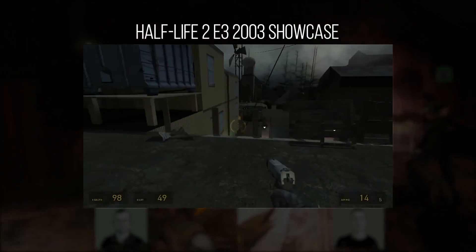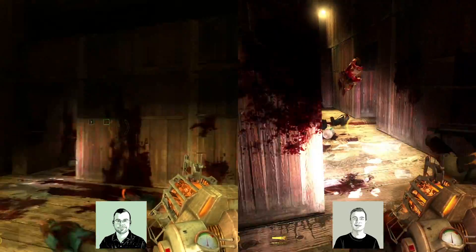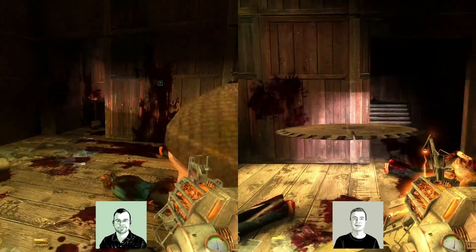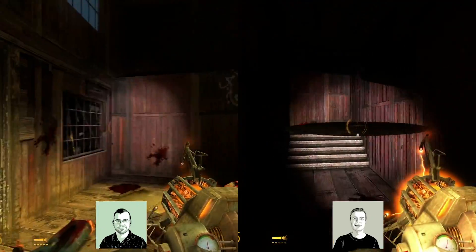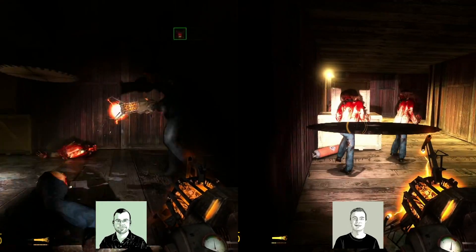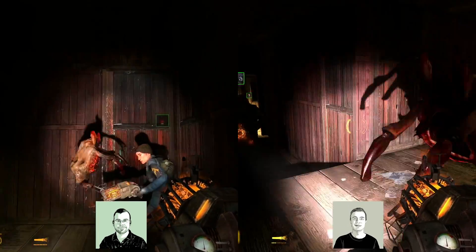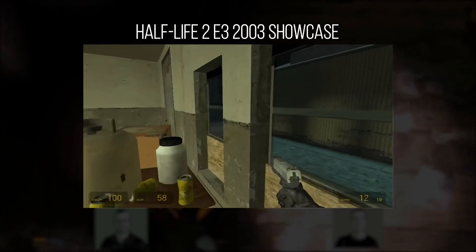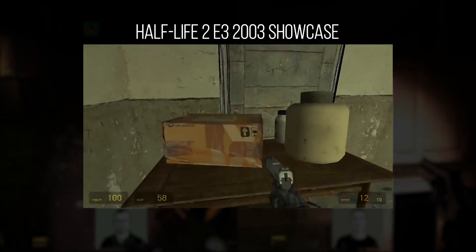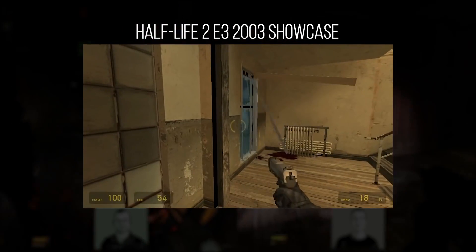What they built in Ravenholm is basically a completely different game from the hovercraft section we just experienced — the enemy types are entirely different. When Ravenholm was originally shown off it actually had both zombies and Combine in it, but the Combine were removed. In the actual single-player campaign at this point you don't have much ammo or guns, so you rely on the gravity gun and environmental traps — which were also heavily featured in the E3 2003 demo.